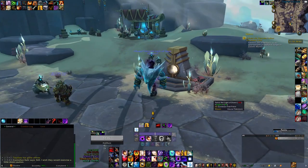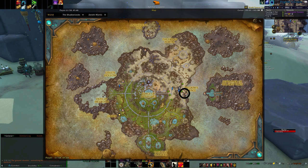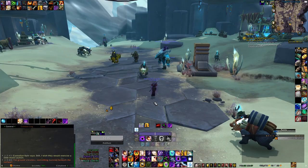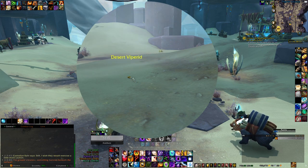Now we can proceed to the actual farming. You need to head down to Pilgrim's Grace and you want to look for the desert Viparites. They are tiny snakes and because of their size it's a bit hard to actually see them, and they do have a unique design.